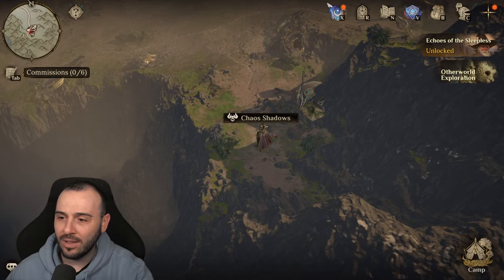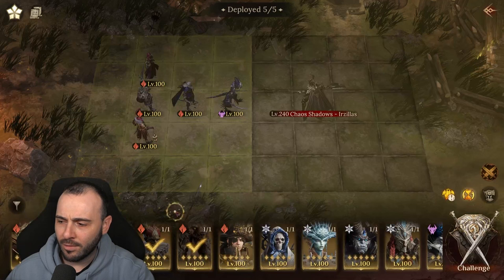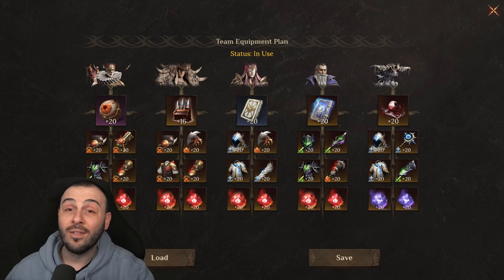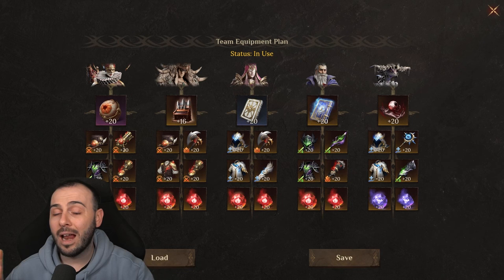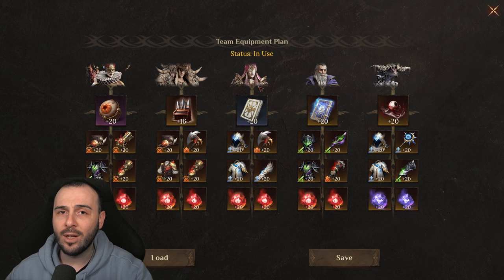Heading over to the Chaos Shadow boss — Erzilas, the fire boss for Season 2 in the Otherworld event. The team we have running is Liko as a healer together with Elminster, to see if we can keep our tank alive. Our tank doesn't heal whatsoever — it's not a conventional tank with healing in the kit — so we have Liko for some healing, and Elminster for shield plus attack down. Let's put it on 2x speed and see if we manage to survive to the end.